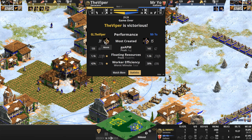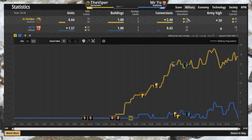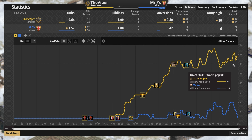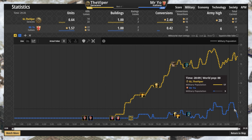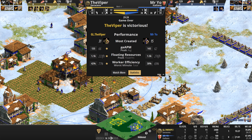Oh my god — that's like throwing a boomerang and getting hit in the back of the head with it. Final stats: 31 monks to 15, 135 APM for the Viper versus Mr Yo's at the start. 24 conversions for the Viper but also losing 10 — less than 50 percent of your conversion army. Army supply six. The Viper had far more gold, far more stone, and just enough wood to build a few mangonels while getting converts on others.